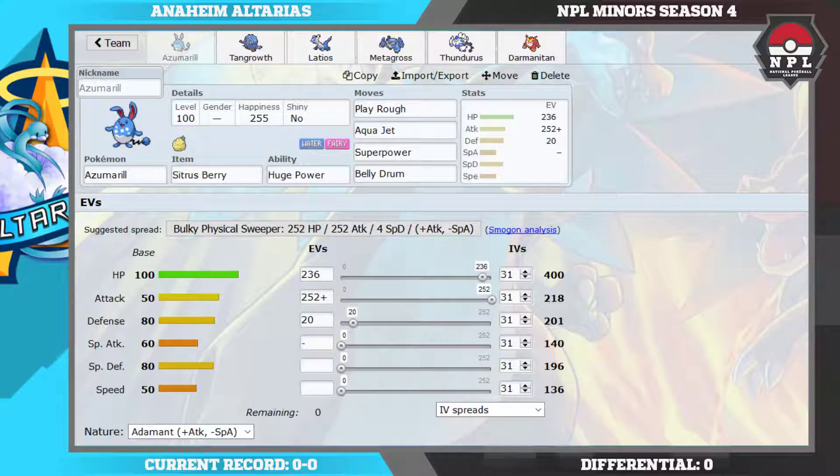Yo, welcome guys to week one of the NPL Miners. This week we face off against Mio of the Oklahoma City Thunderous. I'm really hoping to make an impression week one — last season we lost our three first starting weeks, so I'm really trying to make an impression this week.